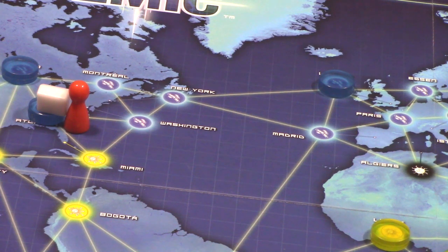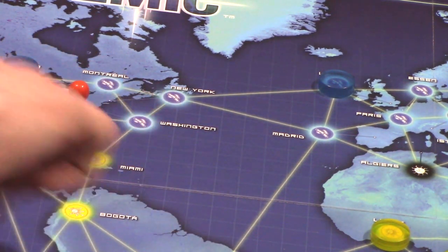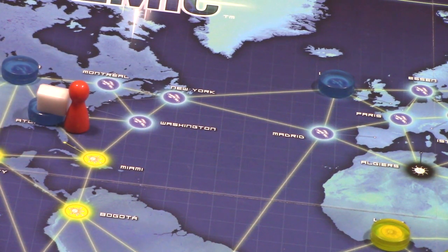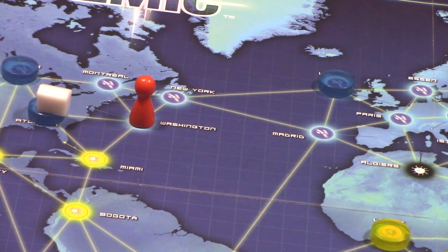The first way to move is drive/ferry. Throughout the board you'll see whitish-yellowish lines connecting cities to each other. You simply move one space along a connected line — that uses one of your four actions.